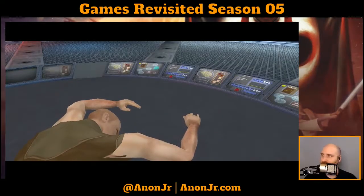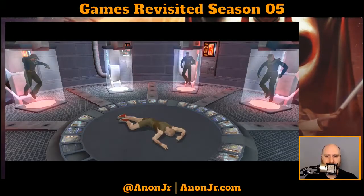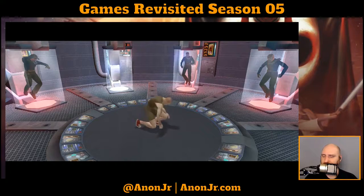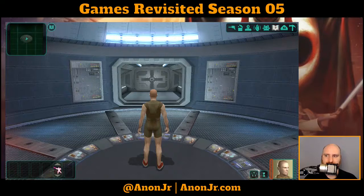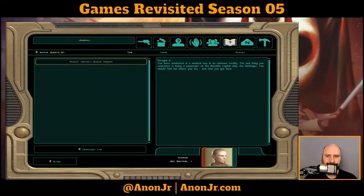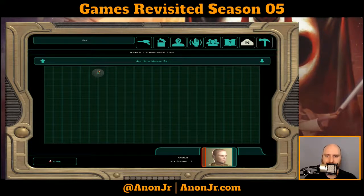Now we're back to the game rendering. I feel very alive all of a sudden. So we got a new journal entry — Recent History, Bonus Mission. You have awakened in a medical bay in an unknown facility. The last thing you remember is being a passenger on the Republic capital ship, the Harbinger. You should find out where you are and how you got here. There's our map of the medical bay — as we explore, that'll fill in.